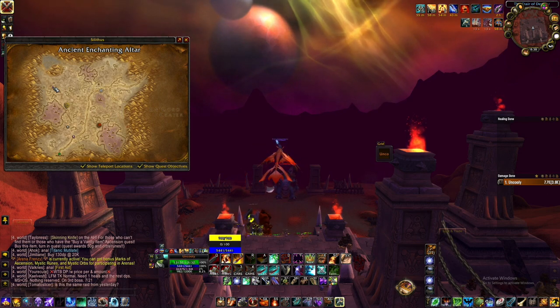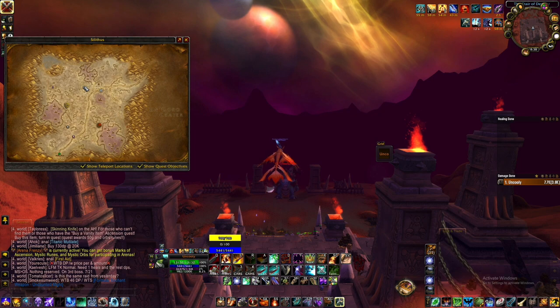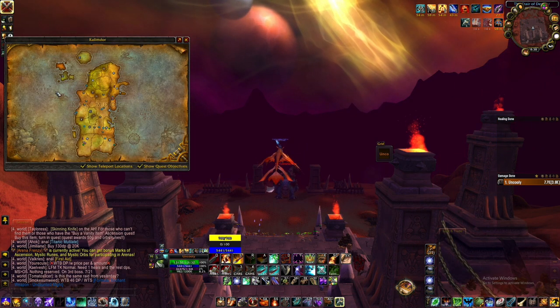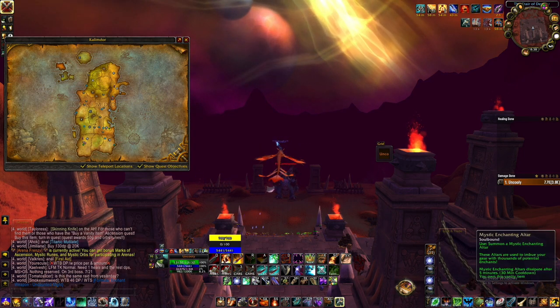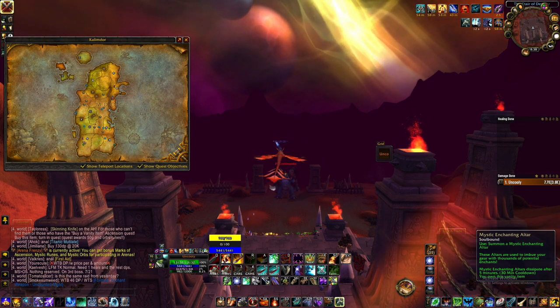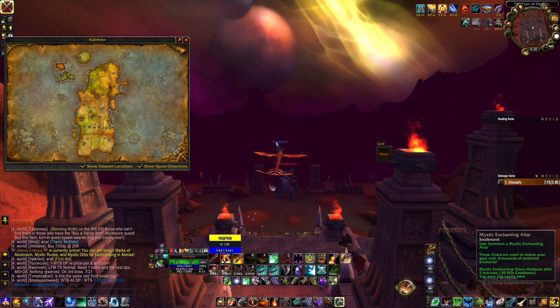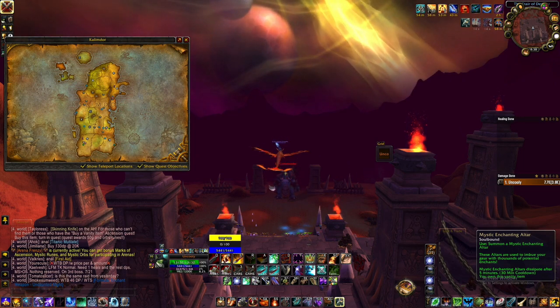Admittedly it's in Silithus, not the easiest place to get to - but if you're in Silithus, it's very easy to get to. So that's the vanilla locations, there are no more that I can see. Now obviously you can get it from the shop - the Mystic Enchanting Altar has a 30-minute cooldown and lasts for 5 minutes. It's reasonably simple: go to any capital city, mainly Stormwind, Orgrimmar, or Shattrath, and people should have them placed down unless they're on cooldown.